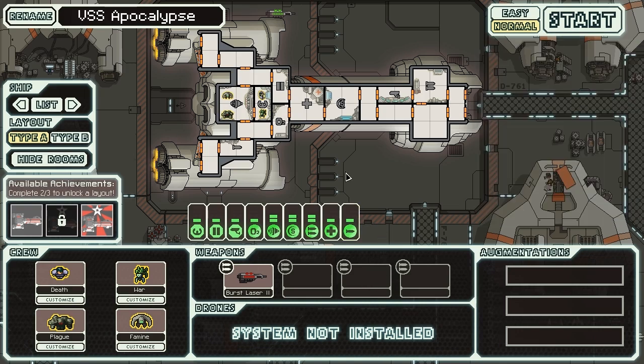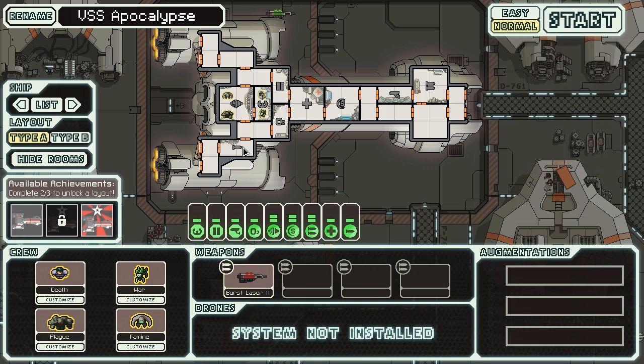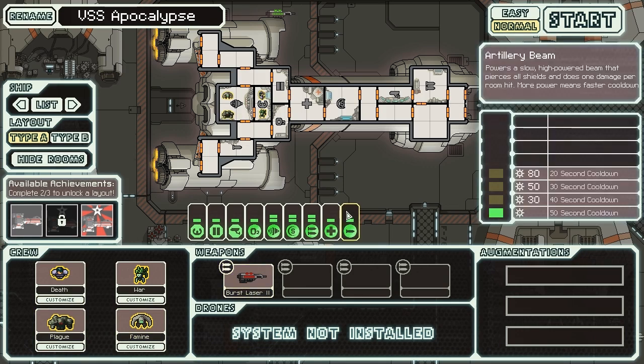Let's talk about our ship a little. Federation Cruiser - pretty standard stuff, you get it for beating the game. It comes with some pretty interesting things. First of all, you have four crew of varied races. You have a Burst Laser Mark II as your initial weapon, which is a fairly decent starting weapon. And you also have the Artillery Beam - it fires a beam, more or less like a Pike Beam, fairly long range, just one damage to everything it hits. It fires automatically when the timer runs out, so you can't aim it, and it automatically pierces shields. The only problem is at the beginning it has a 50-second cooldown, which is pretty monumentally long. With upgrades you can bring it down to 20, but that does take additional power.